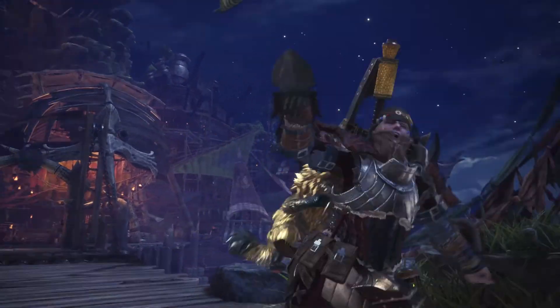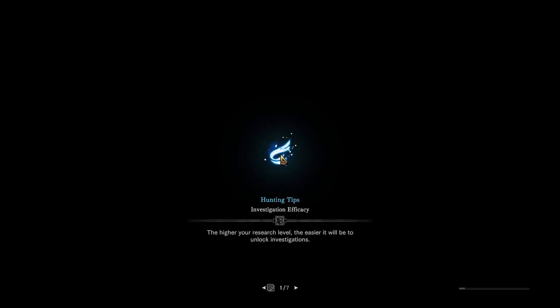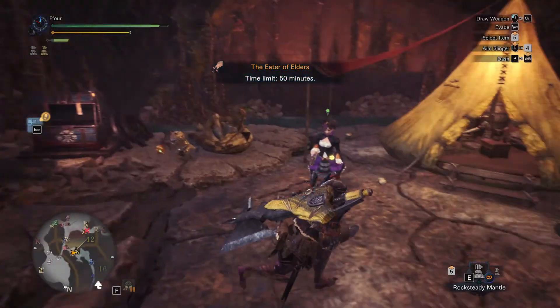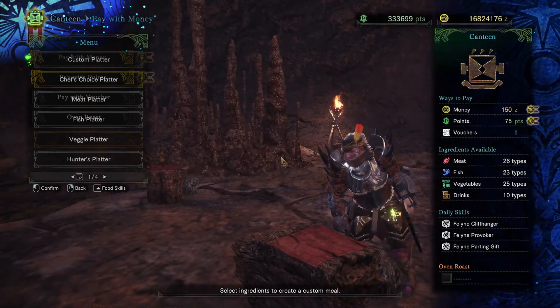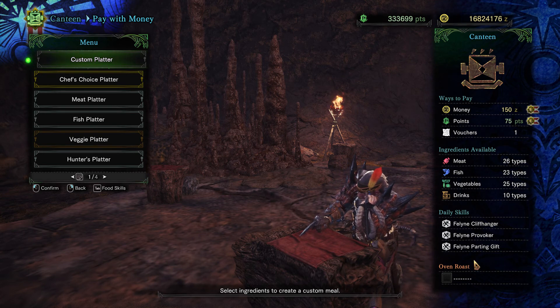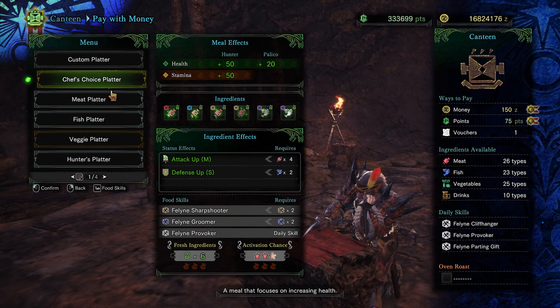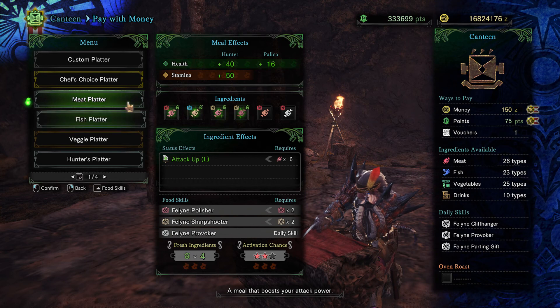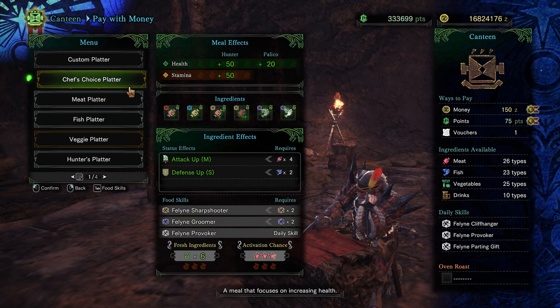The gloves on this armor aren't really needed — I just put them on because there's nothing else pre-Nergigante that's good. For daily skills, bottom right — no insurance, so we don't have to worry too much. If there is insurance, you pray it's in the chef's choice, because see how this activation is two star and this is three star? That means all three food skills will be 100 percent.